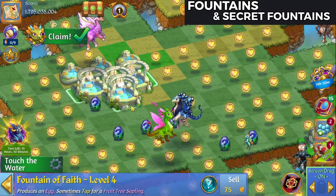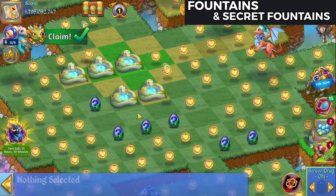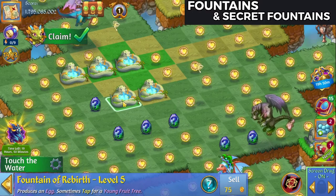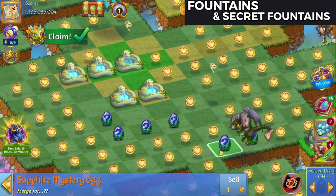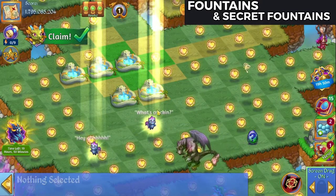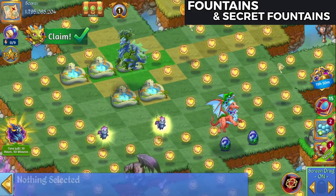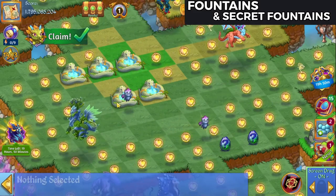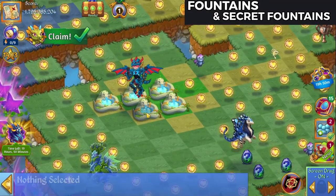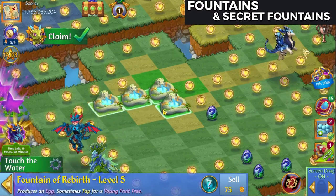We'll 5-merge these Fountains of Faith. No luck there with secret fountains. Now, I have 2 more of the Fountains of Rebirth. We'll let their eggs spawn. And now I'm going to 5-merge these — they're giving the first full tree.